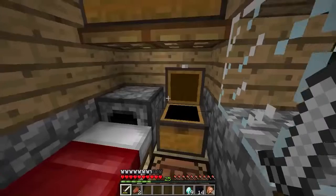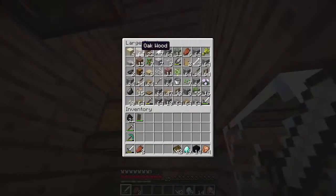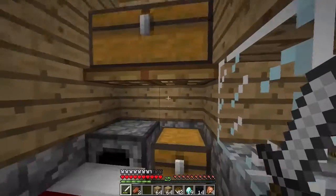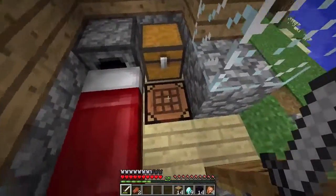Let's get our obsidian, our diamonds, and our books. First we have to craft ourselves some actual books. Do we have any more wood besides our oak wood? No we don't. Alright, so we're going to use our oak wood here — we'll use at least half of it because I don't know how many books it's going to take. I believe the books all go in the middle. Alright, perfect — not too bad. We have a few more we can use. Perfect.